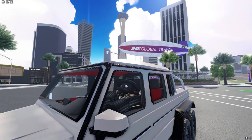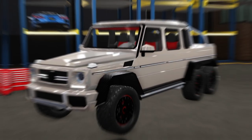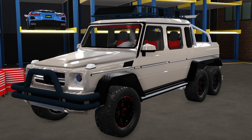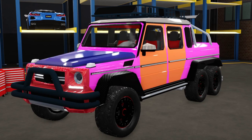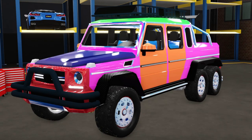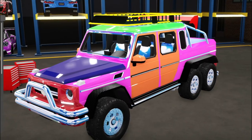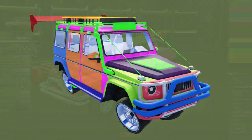Now I just have to paint it similar to the other wagon. Before that, if you haven't already, make sure to go watch the old wagon video. Let's add the accessories, and now all we need to do is color it. And there we go — I believe I have matched the wagon 6x6 as close as I can to the normal wagon.